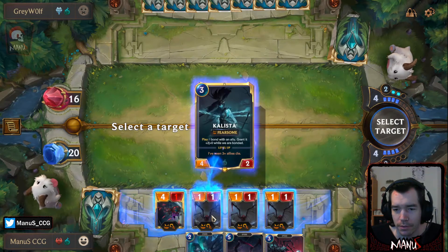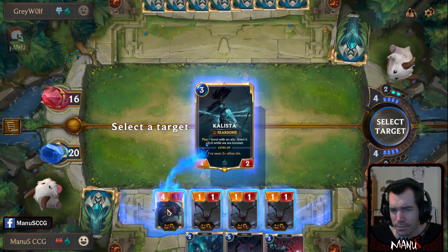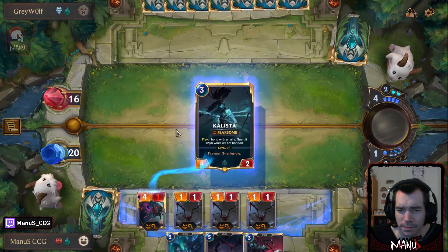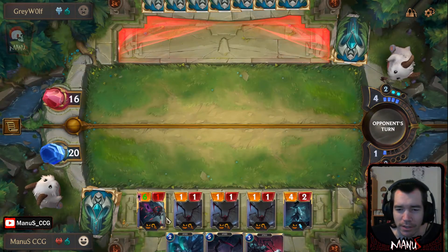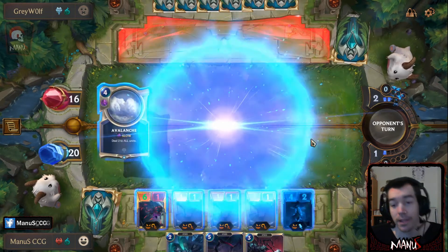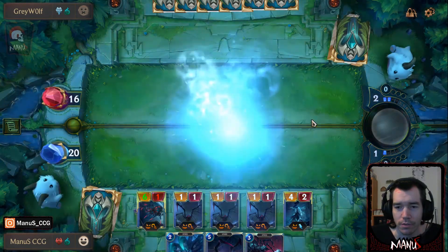There it is. I wanna get Elise back. There's an argument for buffing something else, because that's obviously putting all eggs in one basket, but since we can get her back, that's what we wanna do. And there's the second Avalanche — now we find out how the resolution of Avalanche works.